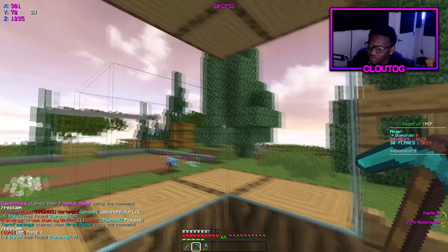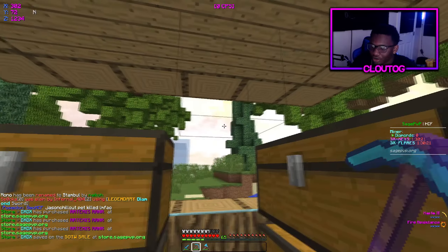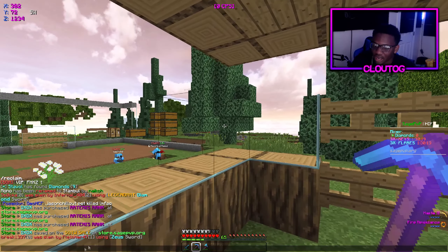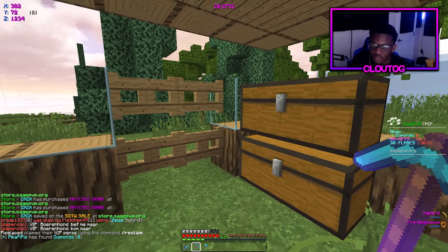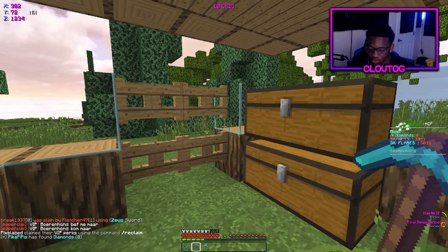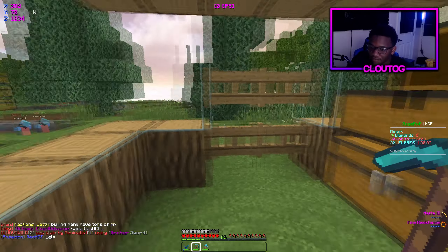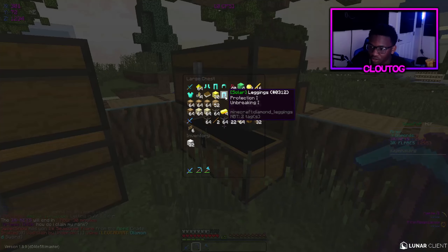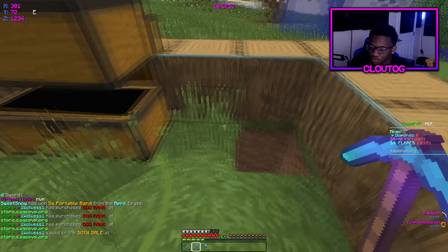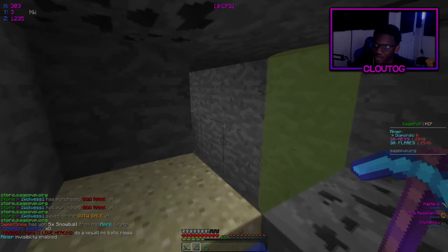If you're in a situation where you don't have any Efficiency 5 pickaxes and you want an underground base, it's simple. This guy tried to glitch into my base. I have 65 levels for a reason — those levels are going to be used to enchant the diamonds I got from mining and combine pickaxe enchantments together to eventually make a faster pickaxe, which helps with mining out the base. I'll see you guys on the flip side.